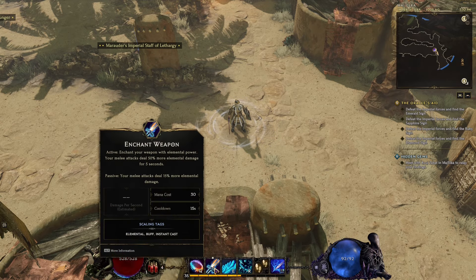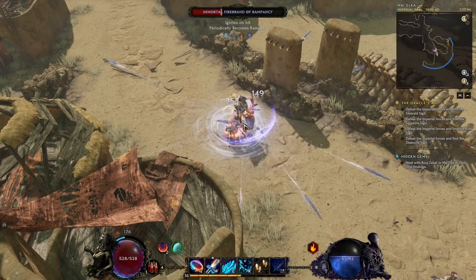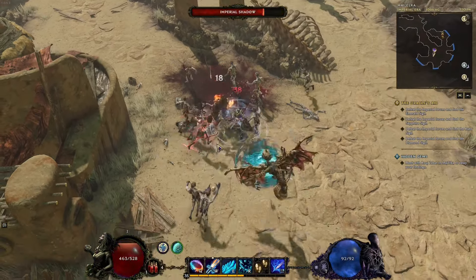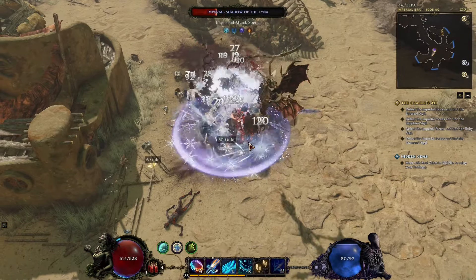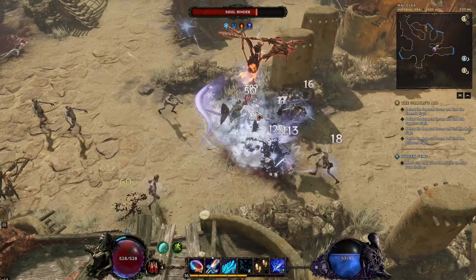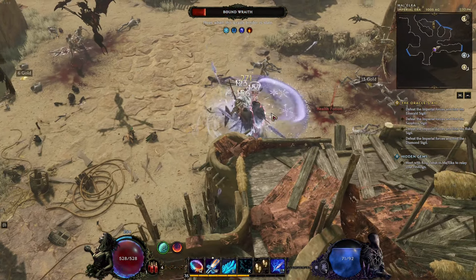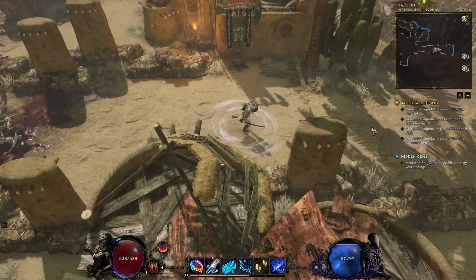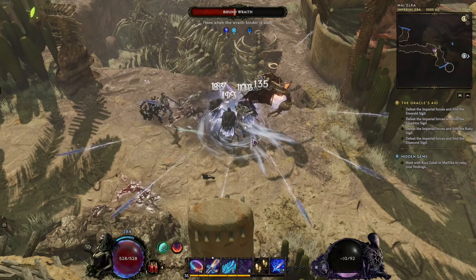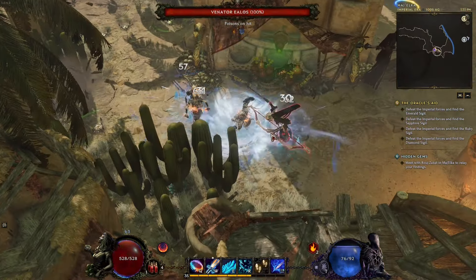This is how the build looks right now. We're testing it in combat. Watch the bottom left of the screen — whenever you see that haste icon appear you'll know we've instant killed an enemy. It's already working pretty well. When I run out of mana you can see me using Mana Strike, which recovers mana in about three hits.